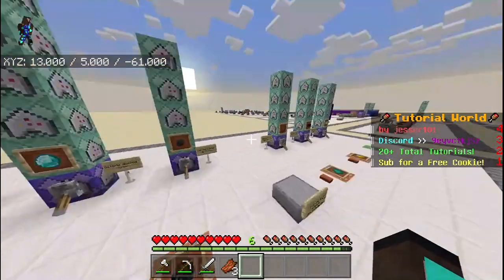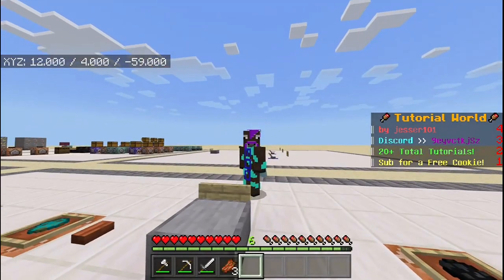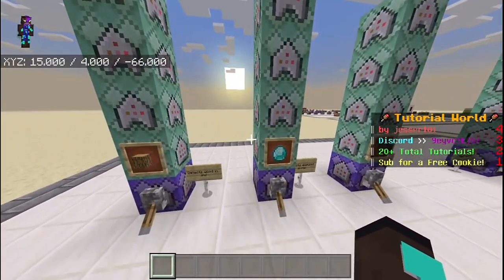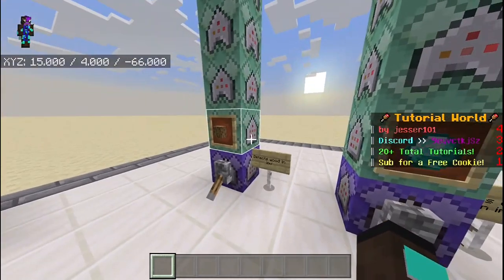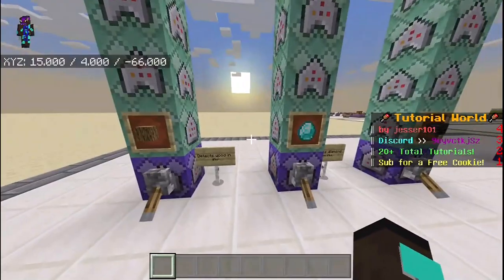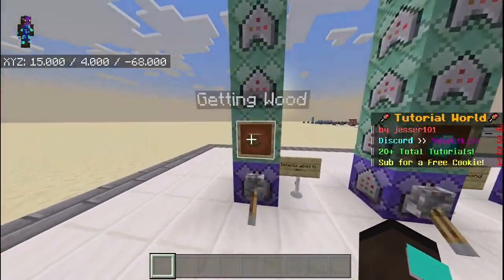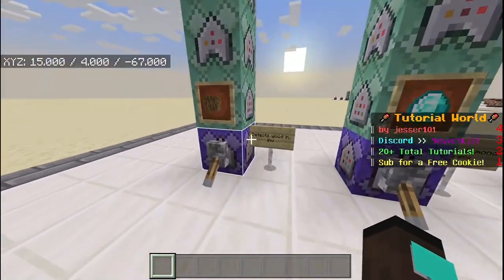Now I'm going to show you every single one of the commands so you can learn how to make custom advancements yourself. The Getting Wood and Diamonds commands are very similar since we're both detecting items being dropped and picked up into somebody's inventory — they have the exact same commands apart from the actual item and the tags. For every single one of these achievements, there are three different tags that need to be given out, and I'll be explaining why.